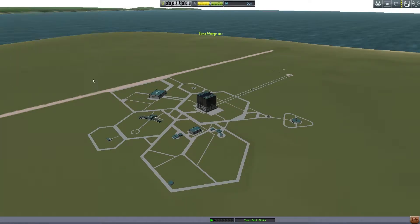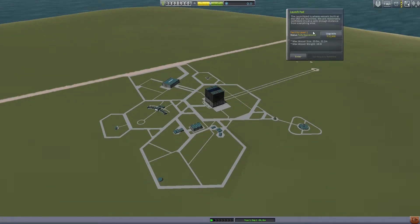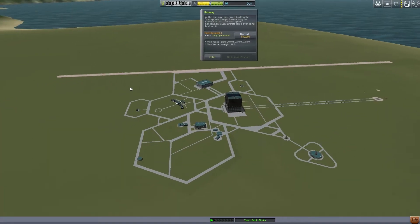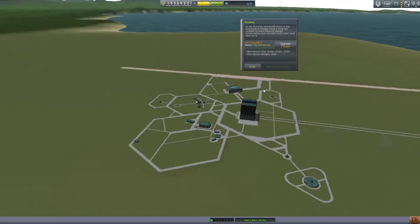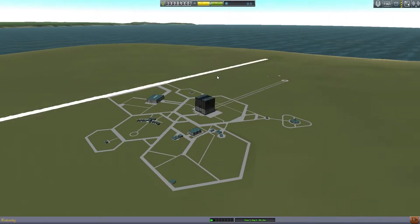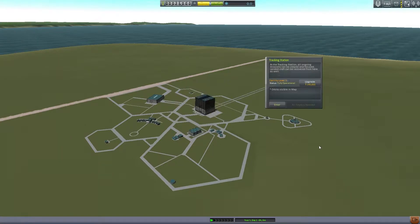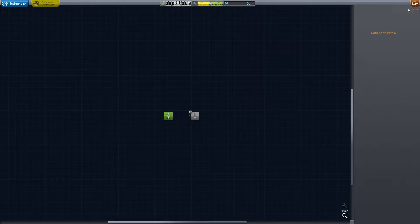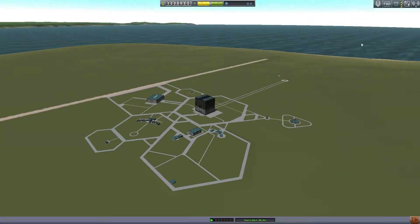Starting career mode — your space center will be level one. You've got nothing upgraded; all of this stuff has limits. The max vessel size is not very big, the weight limit is 18 tons, and you can upgrade it to 140 tons for your launch pad. Your runway is the bumpiest piece of tarmac — it's not even tarmac, it's dirt. Your science stuff isn't upgraded, and your Kerbals can't even go on EVA.